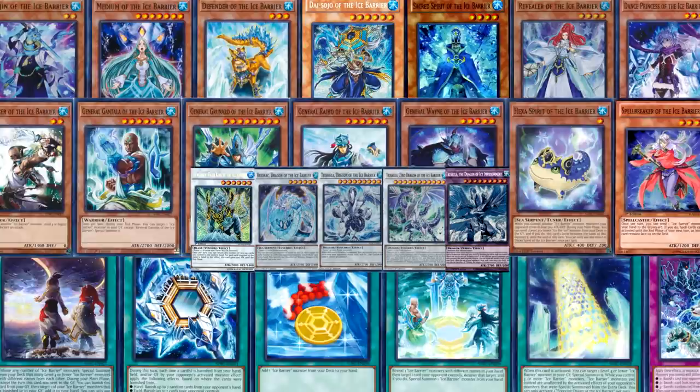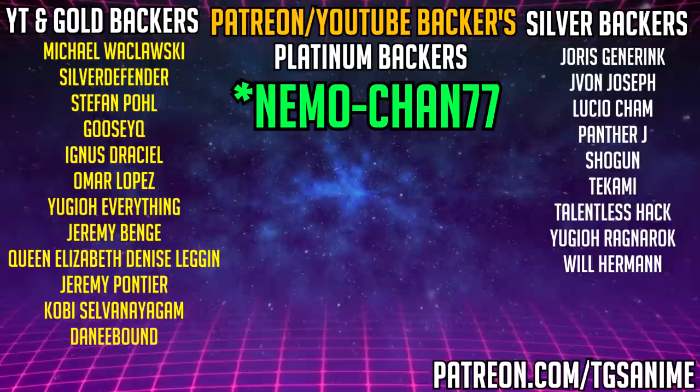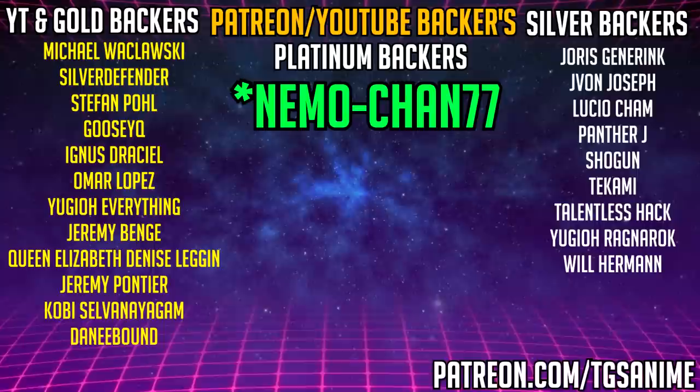And with that, that is the Ice Barrier archetype done. Let me know what you thought in the comments section below. Before we go, let's say a big thank you to the people that helped make these videos possible — my sponsors. To my platinum backers: Nemochan77, thank you so much, it means a lot to me. As well as my YouTube and gold backers: Michael Wachlowski, Silver Defender, Stefan Pohl, Goosey Q, Ignis Drusil, Omar Lopez, Yu-Gi-Oh! Everything, Queen Elizabeth Denise Leggin, Jeremy Pontier, Kobe Silvaniaga, Danny Bound, Jeremy Benj, and all my silver backers. I'll see you all next time.